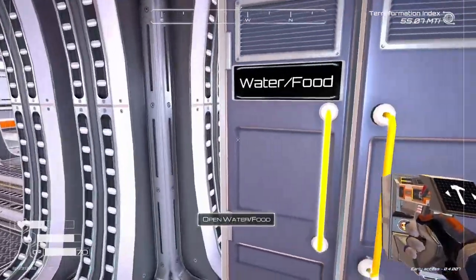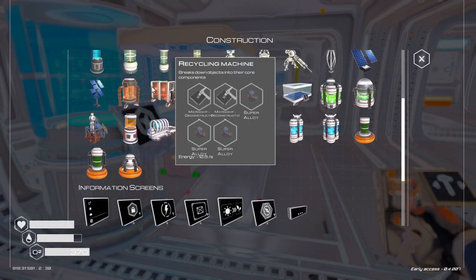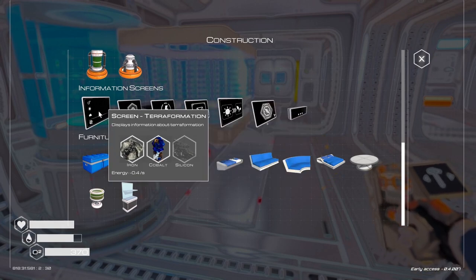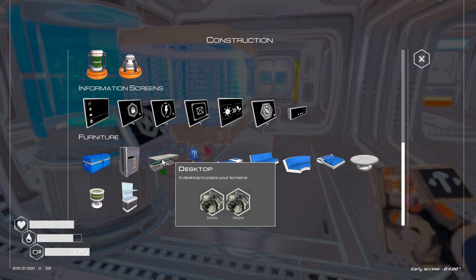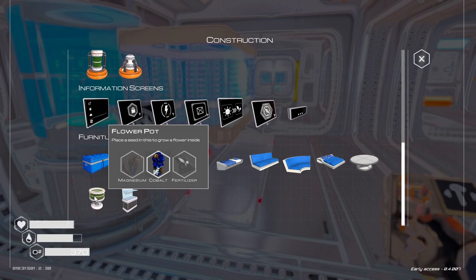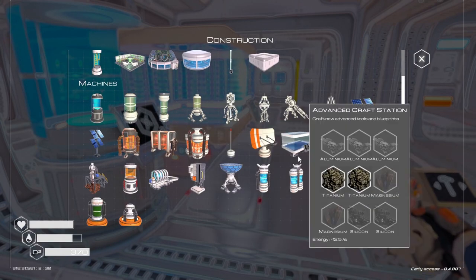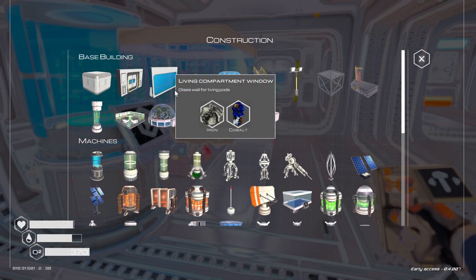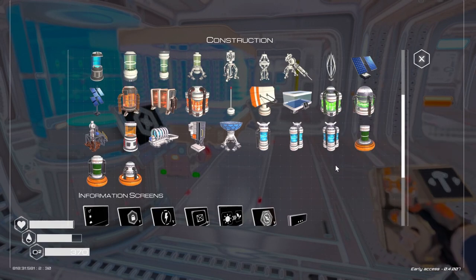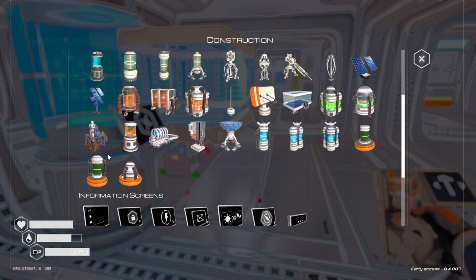Let's grab some oxygen and some food. Let's see what we want to build — I think I've got all these already up. Now the furniture, I'm not sure exactly what its purpose is. You can place a seed in it and grow flowers inside. We can build it, but I don't really want to waste a fertilizer on that. Pretty much got everything built right now. These recyclers I do not have, but I'm not really sure what their purpose is yet.